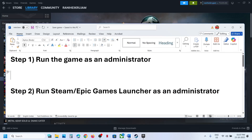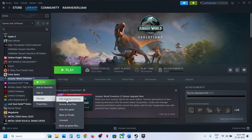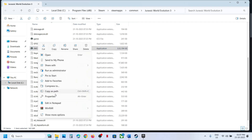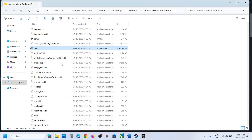The first step is to run the game as an administrator. Right-click on the game, select Manage, click on Browse Local Files, and go to the game installation folder. Here you can see the game .exe file. Right-click it, go to Properties, go to the Compatibility tab, put a check on the box which says 'Run this program as an administrator', hit Apply, click OK, and then launch the game.